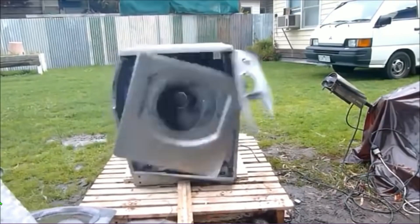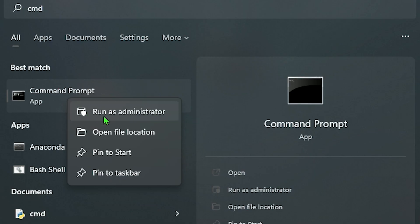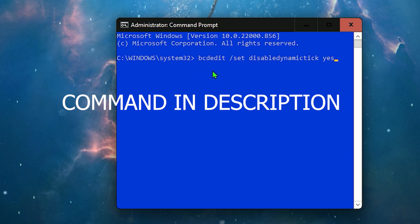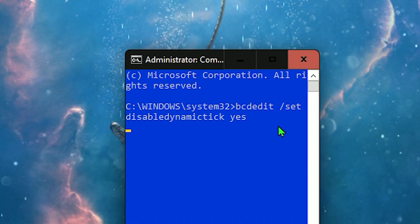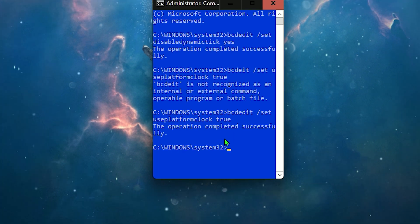Number four: another way to fix high FPS with game stuttering is to disable programs called Dynamic Tick and HPET. These programs can wreck your performance and cause major stuttering on your PC. Go to your Start button and open Command Prompt as administrator. Type the command listed in the description below and press Enter to disable Dynamic Ticks. Then type the second command from the description, press Enter to disable HPET, and restart your computer for a smoother experience.